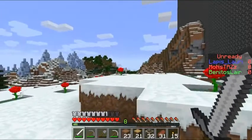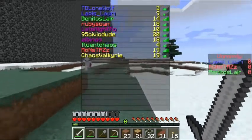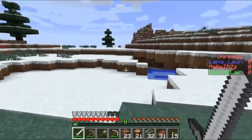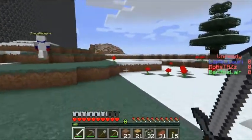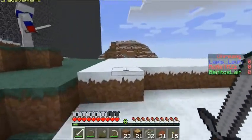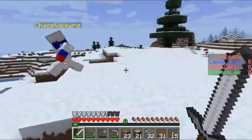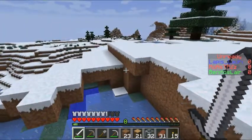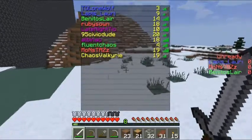Nothing behind us. Fluence is at four, Loans is at three — so if we find either of them they're like one or two hits from death. One person just needs to hit them a couple times then immediately run for the target. If it was Lapis it'd be an easy win; if it was Benito it might take a few hits, so we need to be careful.